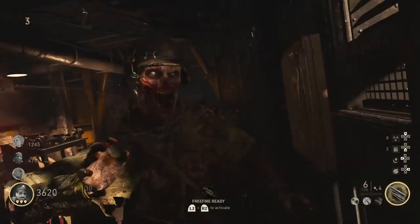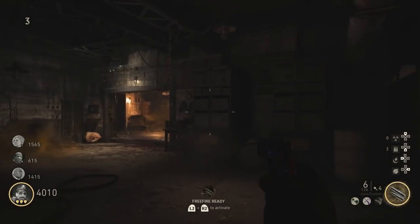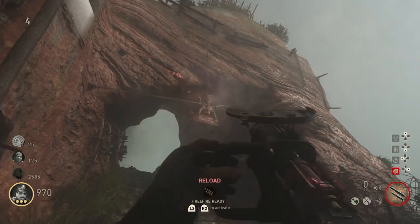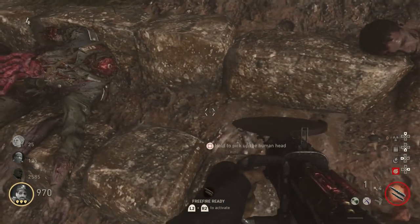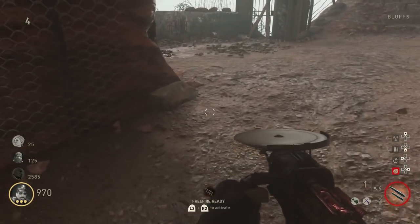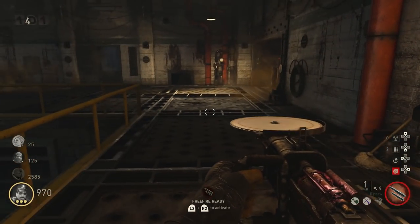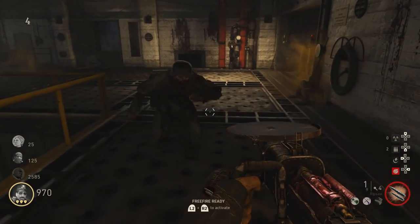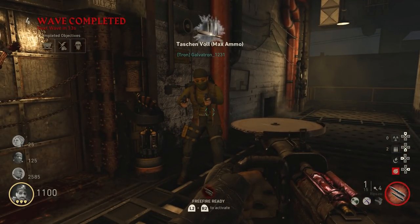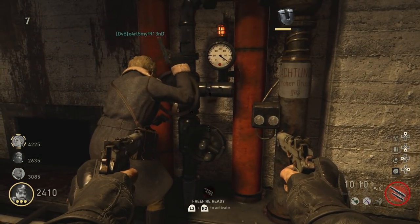We're going to be using the Rip Saw for a few different steps throughout the Easter egg. There's a guy with the word 'traitor' in German hanging, and if you shoot his neck it's going to cut off his head. Bring that head down to the U-boat room. You place it there and get kills, which fills up canisters on either side of the door. This one only requires about 15 to 20 kills — not nearly as many as filling the fuse for the Rip Saw.